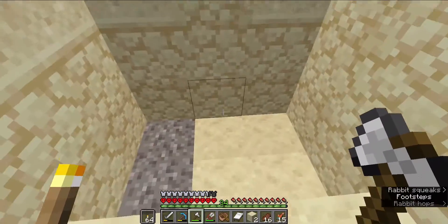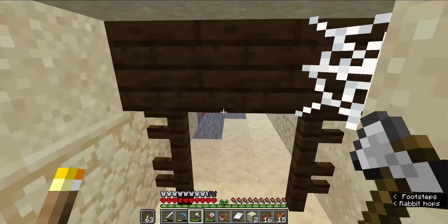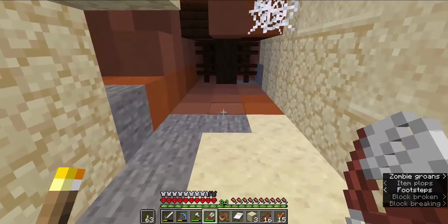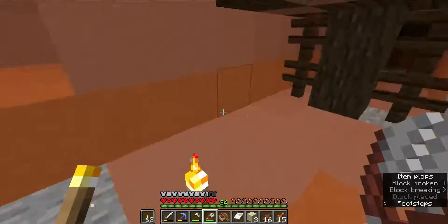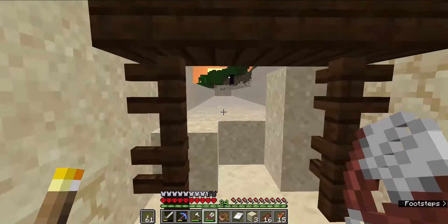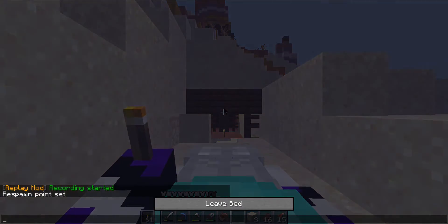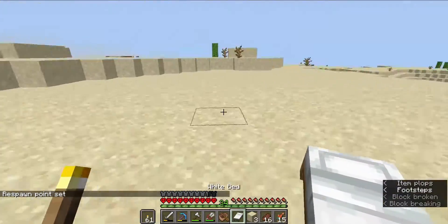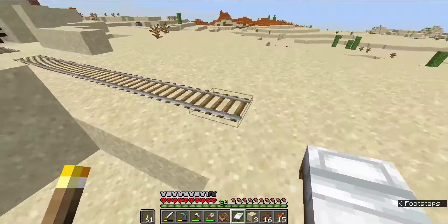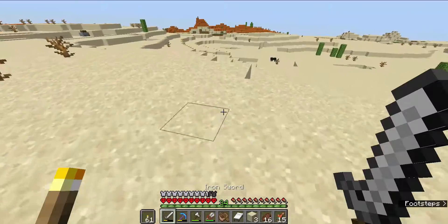That is right here, and you can see how it goes farther in down here. We have to be very careful in exploring, because this did not generate properly. It is in sand, which means if you pull the wrong piece, the whole ceiling comes out from above you. So we are going to go ahead and sleep real quick, and see if there is any more above ground that we can take before we go into the further dangerous portion downstairs.